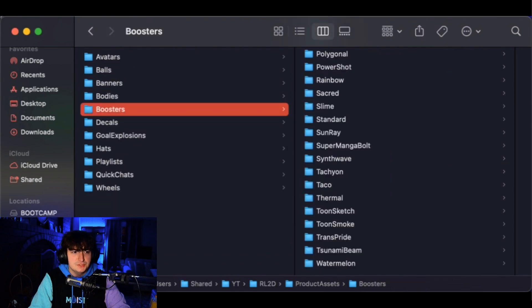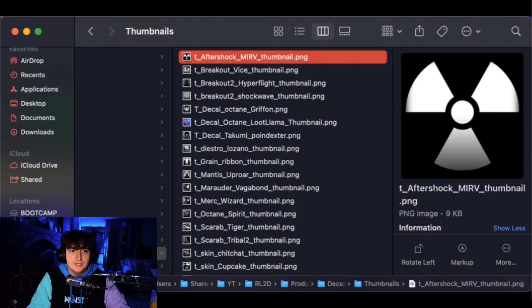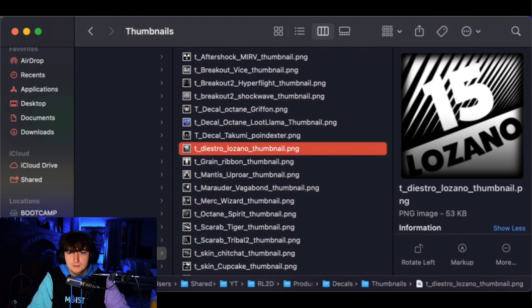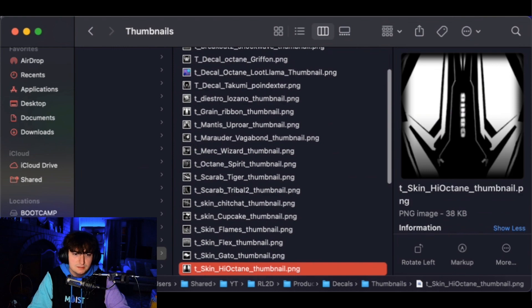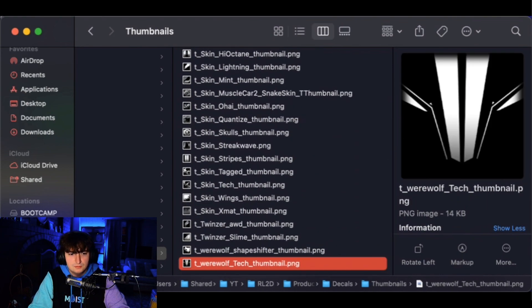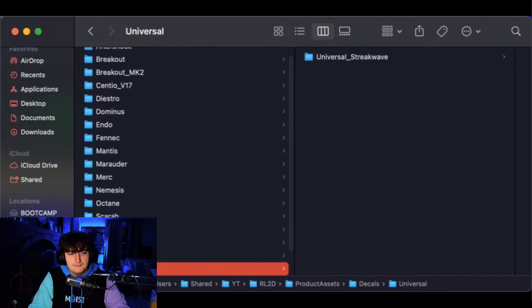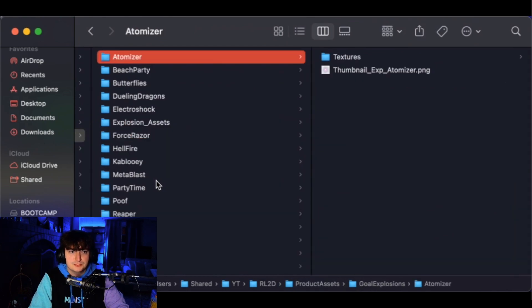I've seen most of these items already — if you haven't seen my first video where I tediously went into private matches and looked at different bots to see what they were rocking, everything here matches what I saw back then. Clicking on the thumbnails at the bottom, here are all the decals: Vice, Shockwave, Griffin... I love the Warlock, that one's cool. There's a cupcake one — I feel like that's a Venom skin — and a Twinser decal. For universals, everything that's already in the game is in the files, nothing more.